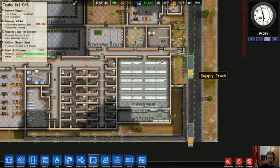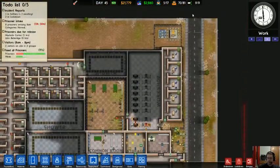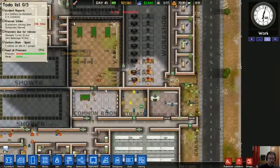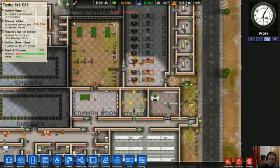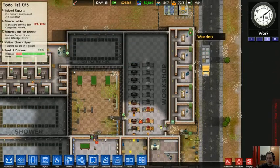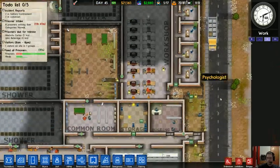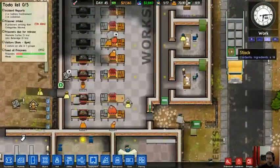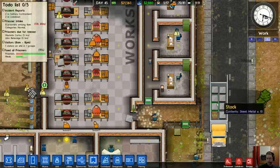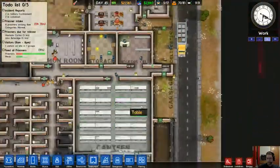These delivery trucks are continuous — anytime you order anything built, these trucks will bring most of the supplies. Here's like ingredients for food for the kitchen, and here's a bunch of sheets for the workshop.